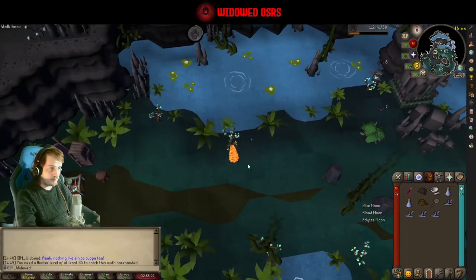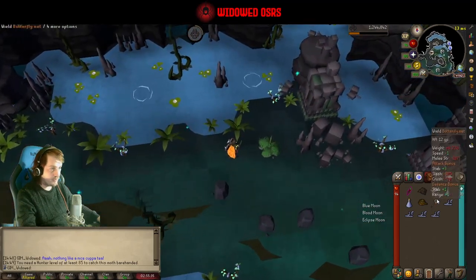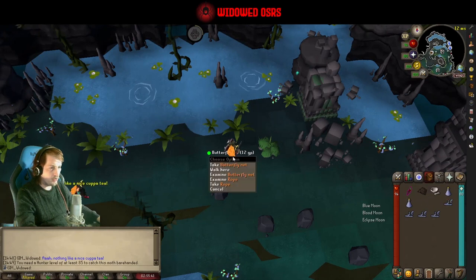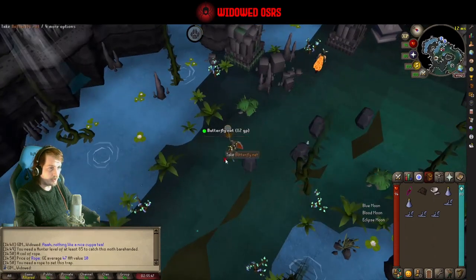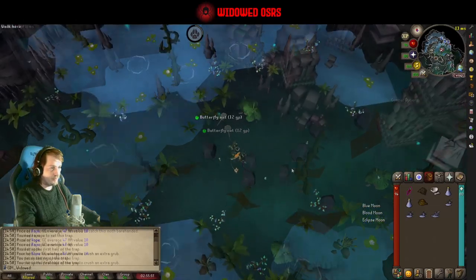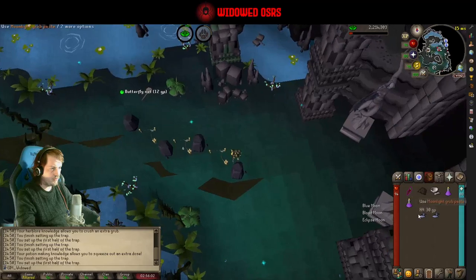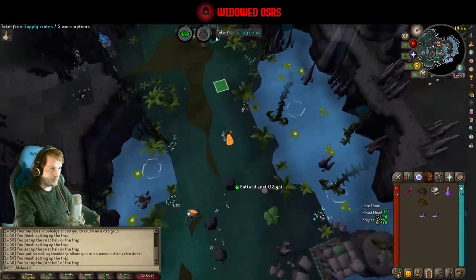We'll get ourselves a few of these - that doesn't do anything, I don't know why I did that. But we don't actually need the net. I don't know that we need the rope either, or maybe the rope is for setting up these traps actually. Need a rope - yeah, so we figured out why they give you a rope. We'll crush those up, make some potions out of them.